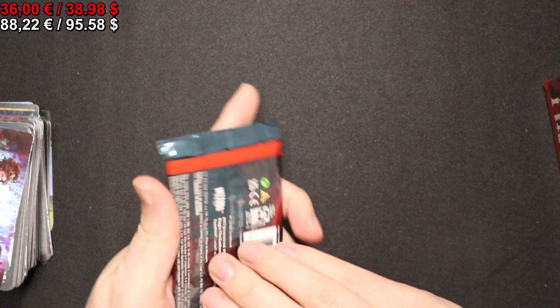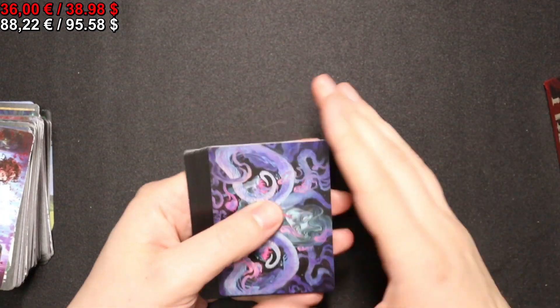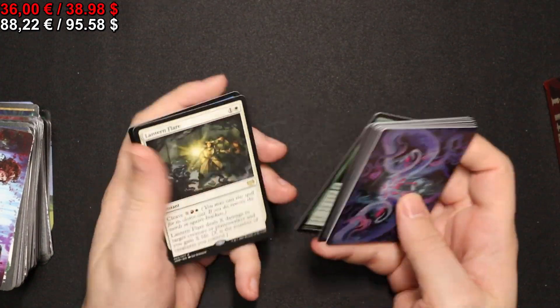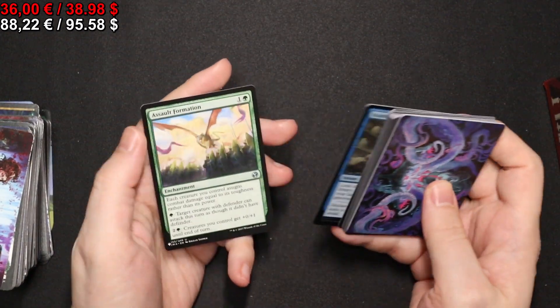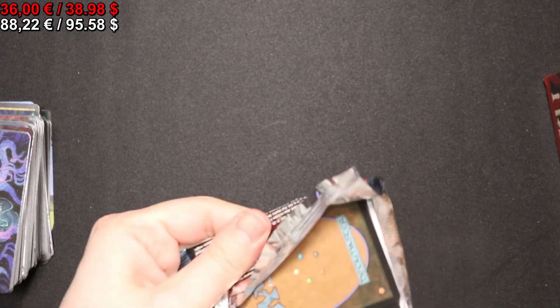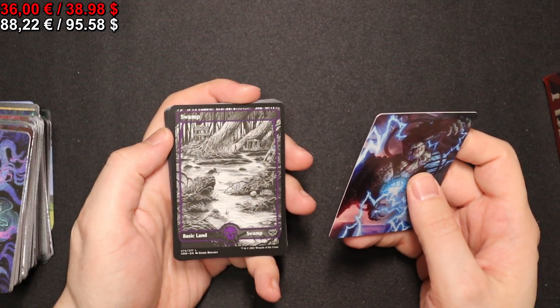Onto the next pack. We have a full-art Island, and a Lantern Flare. A foil Scattered Forces and an Assault Formation from the list, which is a pretty good card for defensive creature-based strategies.